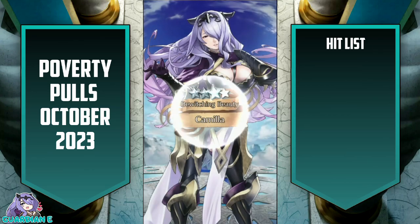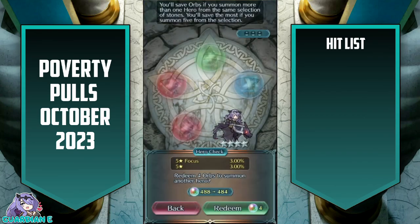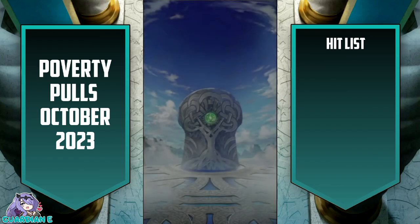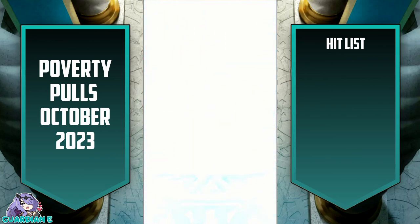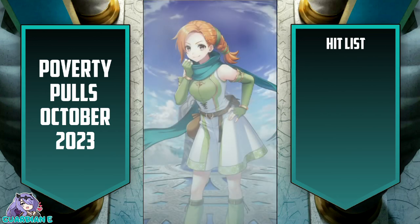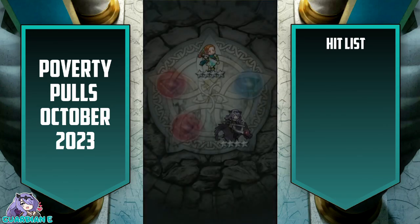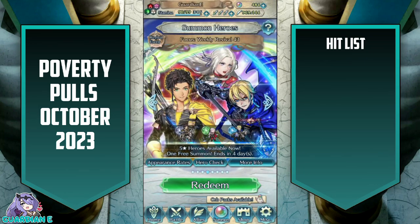Hey, Camilla! It's alright, you're still number one. Let's go over here — we've paid our dues to Camilla. Let's see if we can get Rhea. Come on! Gonna be a Cath. It's alright, moving right along.